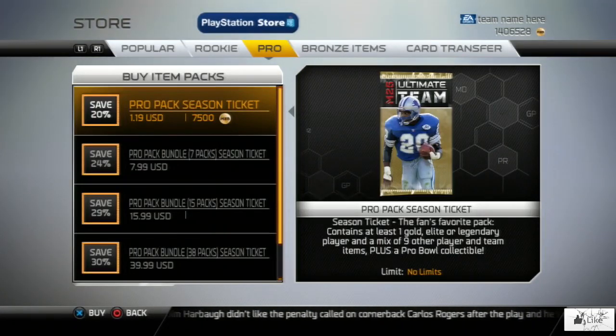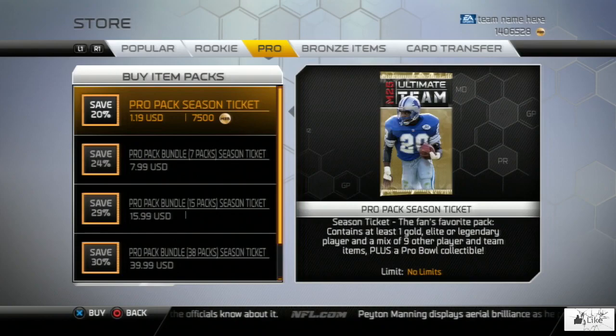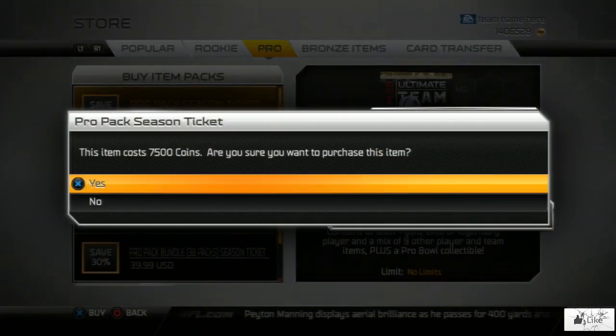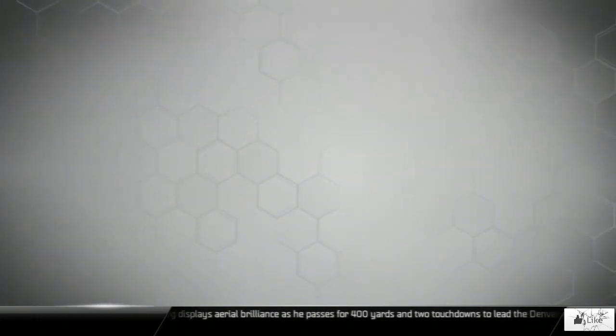What's going on guys, I wanted to go ahead and do a quick pack opening video — nothing too spectacular since this is going to be a late night upload. Hopefully everyone had a fun time watching the two teams advance to the Super Bowl in the Broncos and the Seahawks. We're just going to cut straight to the chase and open our packs, because limited edition signature cards of Russell Wilson, Vernon Davis, Shane Vereen, and DRC are now in packs.